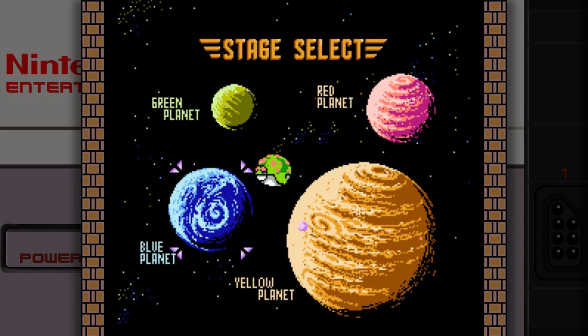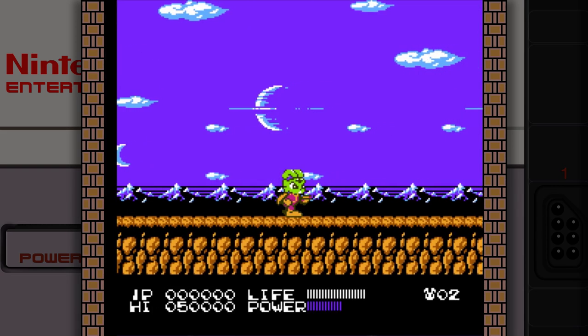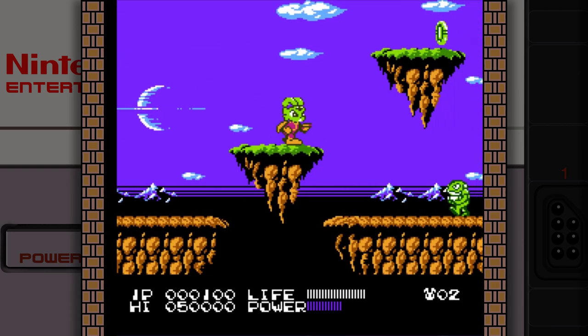And then we're just thrown to the level select. This game is a little bit like Mega Man in its structure to start, but there's not really weaknesses you get. You're kind of meant to play through these stages in order of left to right as well, starting up here on the green planet.